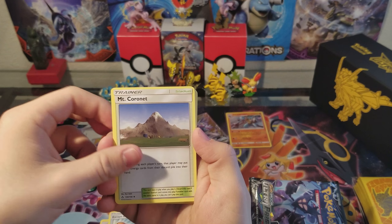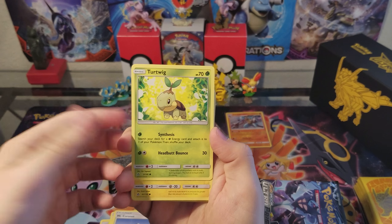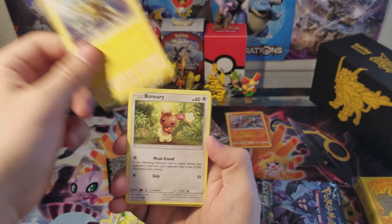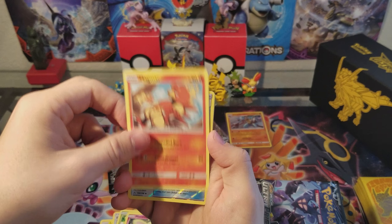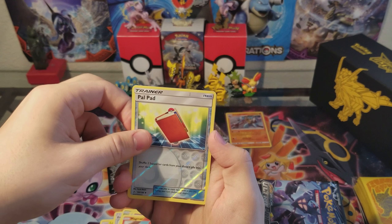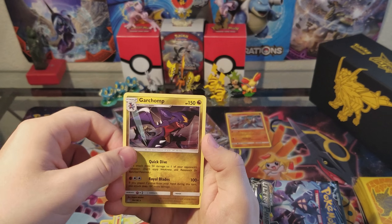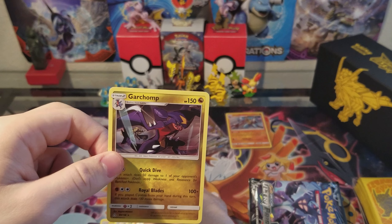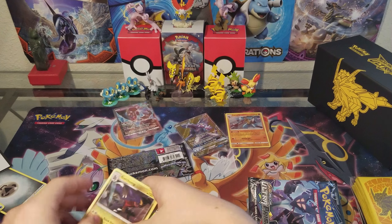Buneary, Murkrow, Magmar, a Palpad — shuffle two Supporter cards from your discard back. And a Garchomp — I don't know why I wanted to say something different; Garchomp just didn't seem like the right name for it.